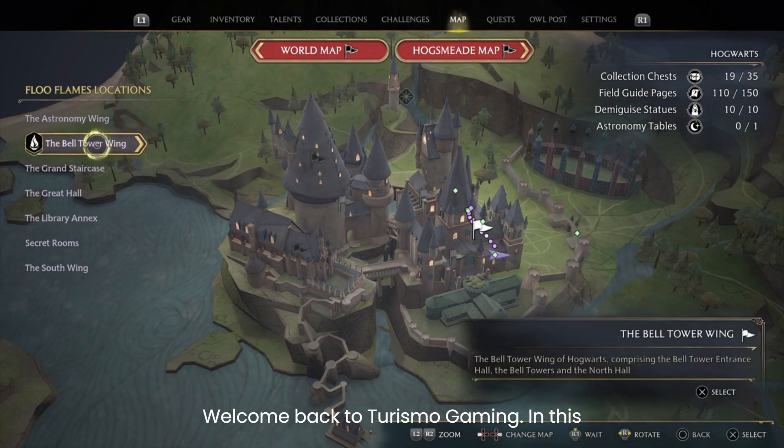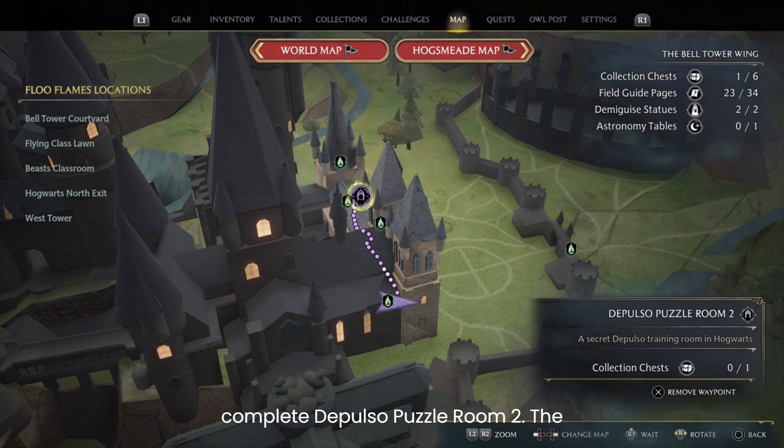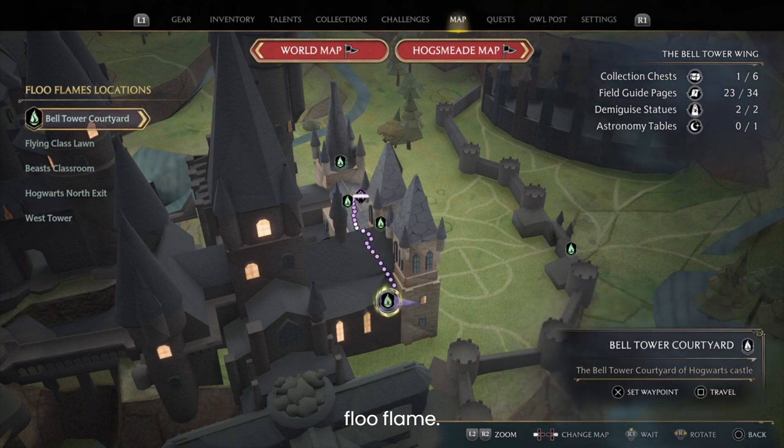Welcome back to Turismo Gaming. In this video I'm going to show you how to complete Depulso Puzzle Room 2. The room is close to the Bell Tower Courtyard Floo Flame.